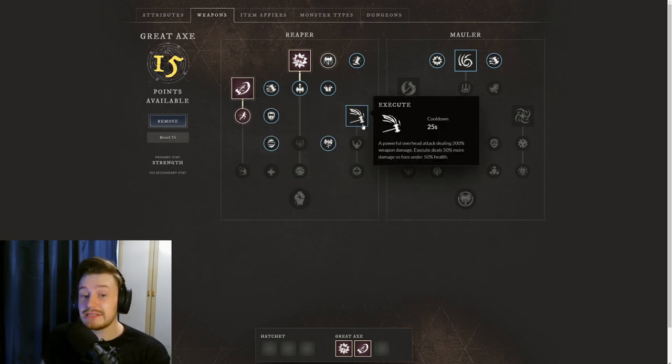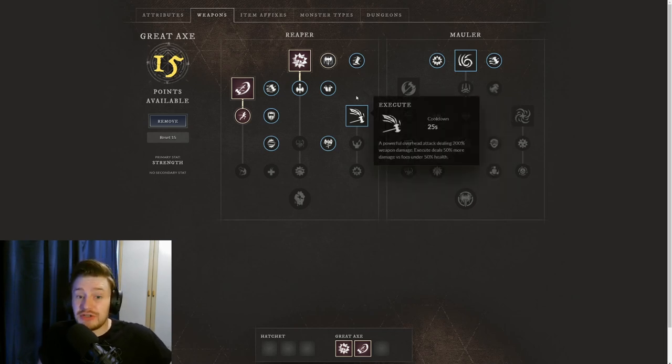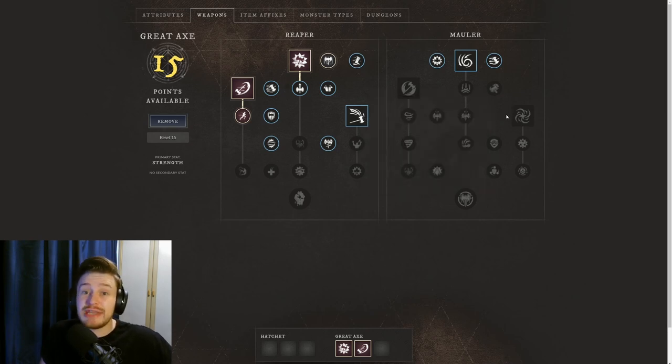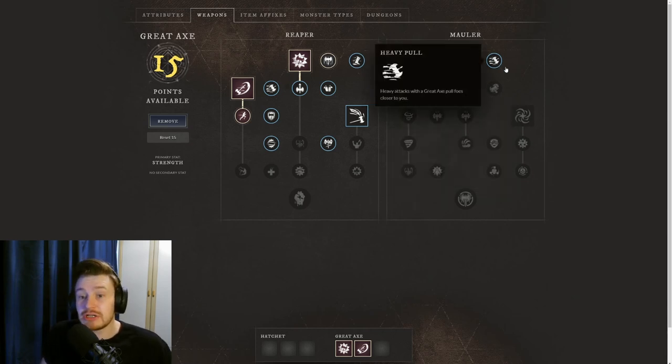Here you could either go for Execute — a powerful smash that does a lot of damage particularly if the enemy is under 50% health — or you can go for Gravity Well. It depends what you're doing. For small scale PvP and PvE, Execute could be really good. For Expeditions or large scale PvP like wars, Gravity Well is the better choice.